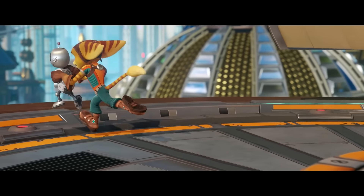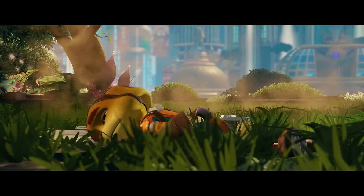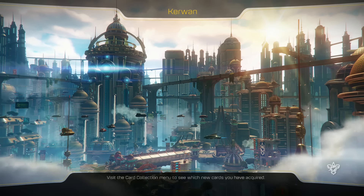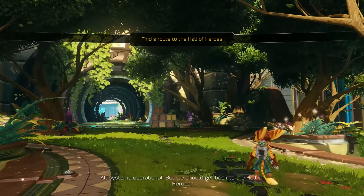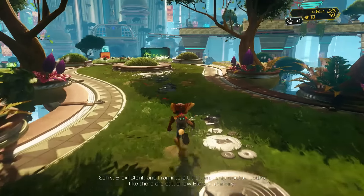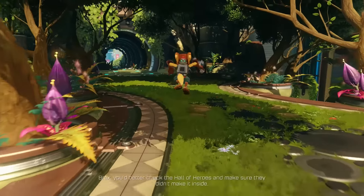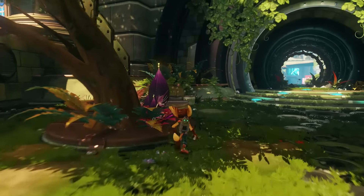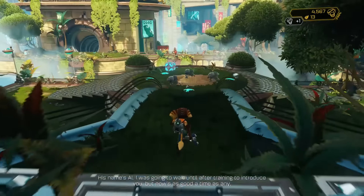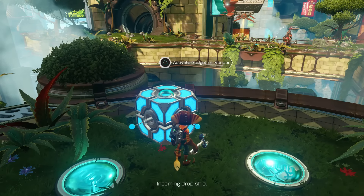Clank, look out! Clank, you all right, pal? All systems operational, but we should get back to the Hall of Heroes. Hey Ratchet, where'd you go? We're supposed to start your training in a few minutes. Sorry, Brax - Clank and I ran into a bit of ship trouble. Looks like there's still a few Blarg in the city; we must have missed them during our sweep of the perimeter. Brax, you better check the Hall of Heroes and make sure they didn't make it inside. Copy that. In the meantime, there's a friend not far from your position who can help you out - his name's Al. Find him and ask him to upgrade Clank. If he knows it's for the Rangers, he should do it for free. Is that the holocard guy?